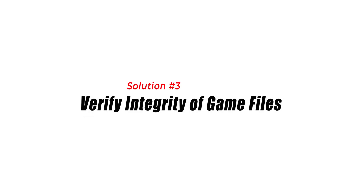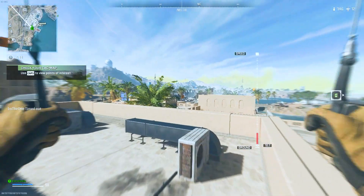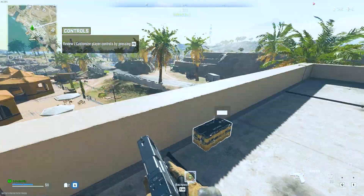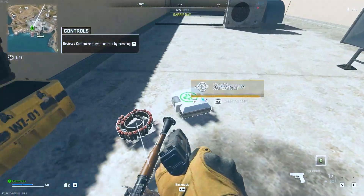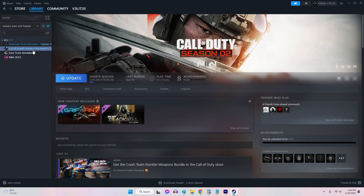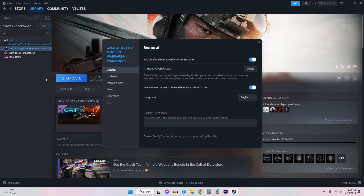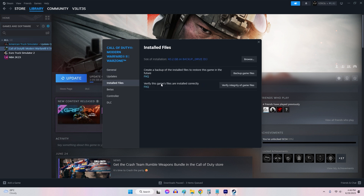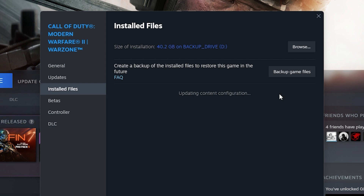Solution 3: Verify Integrity of Game Files. Corrupted game files can cause the black screen issue in Warzone 2. Verifying the integrity of game files ensures that any corrupted files are identified and replaced. To verify the files: open Steam Library, right-click the game, go to Properties, click Installed Files, click Verify Integrity of Game Files, and wait for the process to finish.